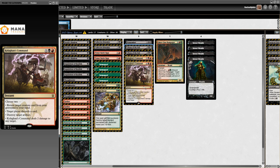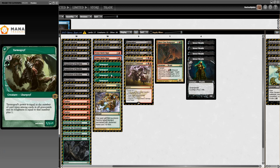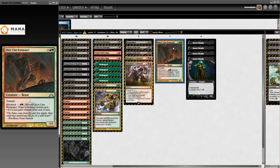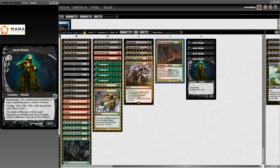Liliana of the Veil, Kolaghan's Command, Temur Battle Rage from the Grixis Shadow side, but with eight or nine discard spells. You can also use Traverse the Ulvenwald to get Gorefiend Rampage - your opponent knows you have it but sometimes it doesn't matter. If you're attacking for ten while they're at fourteen and they have no answer, you just grab Gorefiend Rampage and kill them anyway.